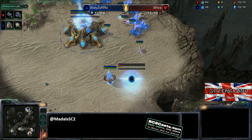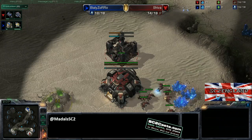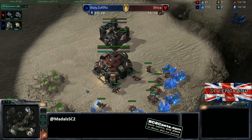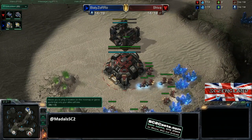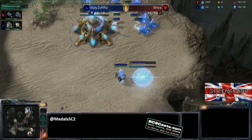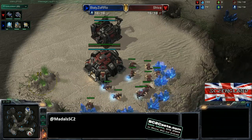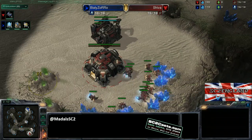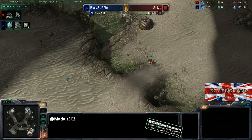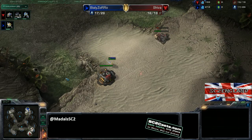The Protoss player then has to figure out how to combat this big ball of infantry. There are two main ways: the Colossus, which has splash damage and with extended thermal lance has amazing range, and High Templar with Storm, which is more micro intensive. The big problem with High Templar alone is you need something to clean up - it's very difficult to pull off. So it's better going for a Colossus first, get two or three out, and then start High Templar production, because together they're incredibly strong.